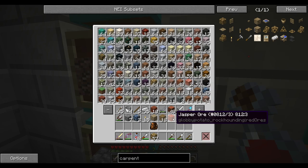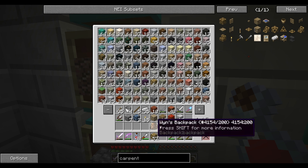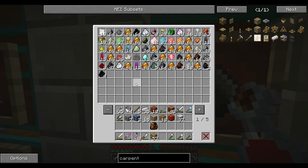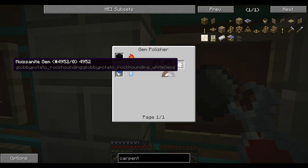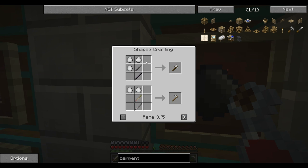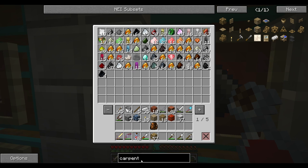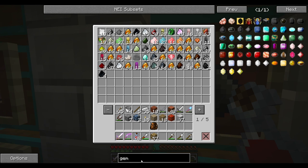I want to explore something. We get these things called jasper ore and mossanite shards. If you use them in a gem polisher you can turn them into mossanite gems, and then use those to make pickaxes, blocks, jewelry, and tools. But we need to get a gem polisher first — so I was thinking we should make one.